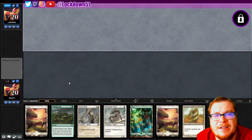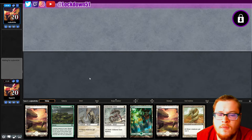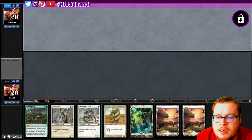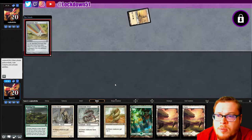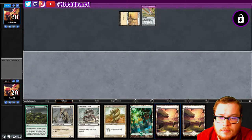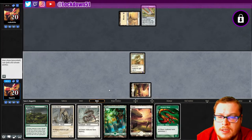Welcome back everybody, it's time to lock down some nice Slivers. We're up against Cowboy, or Coyboy, I don't even know — 420 on deck. We can keep this, looks like a very reasonable hand, so we will keep. They are playing artifacts. I think we got a solid chance against some artifacts here. I need to play Sidewinder first — my bad.